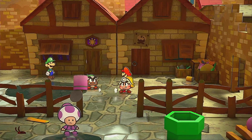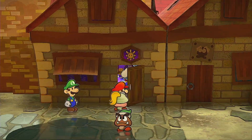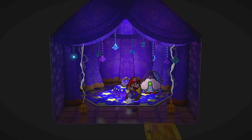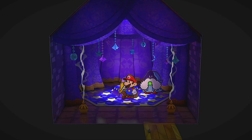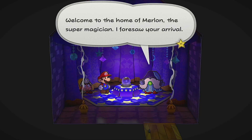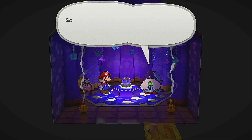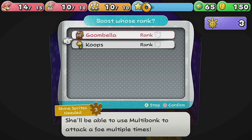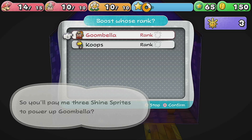Luigi gets to go on a grand waffle adventure while we're finding treasure — I kind of want to do Luigi's adventure, it sounds fun. At Merlin's place, the super magician offers to power up our partners: three shine sprites to boost their attack and throw in a new move. For Goombella, the options are Multi Bonk to attack multiple foes or Shield Shell to protect Mario. I go with Multi Bonk for a more offensive approach.